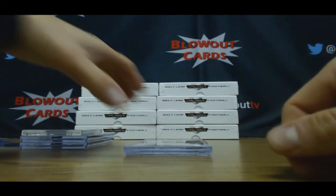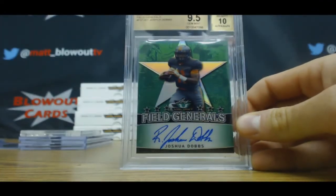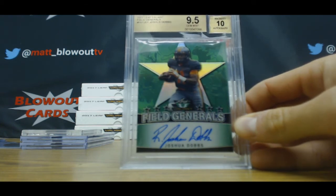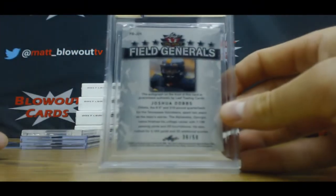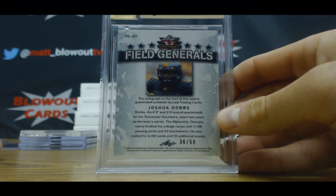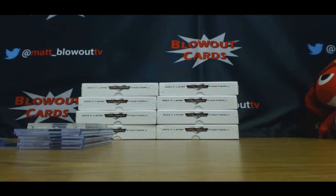And finishing up round one: 9-5-10 Field Generals — Joshua Dobbs, 36 of 50, Tennessee Volunteers. Break complete! Allen's already made a selection — Watson goes one. Paul, you're on the clock at number two, and we'll go from there. Appreciate you guys!